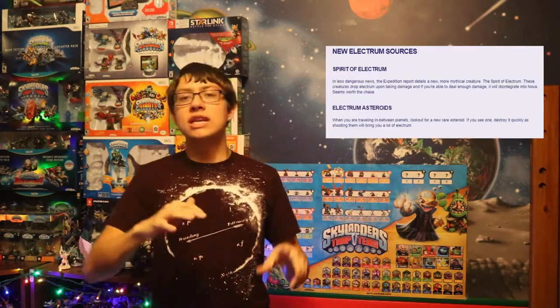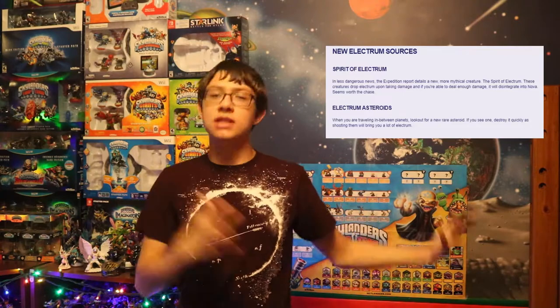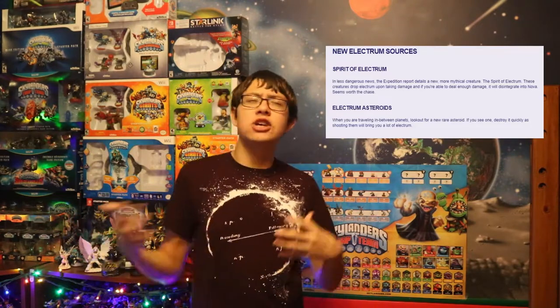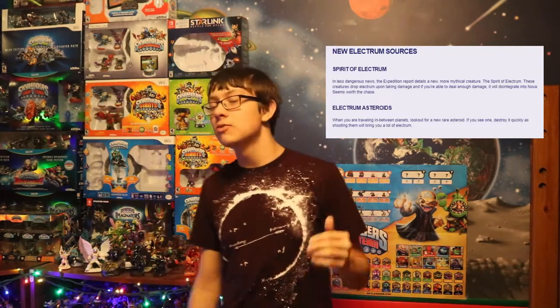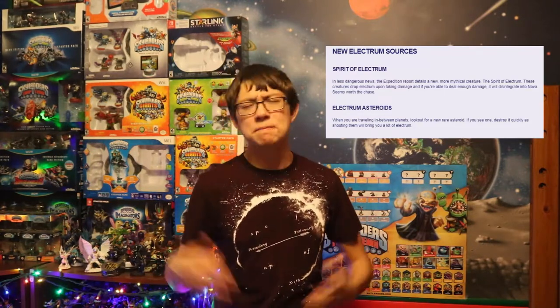The first new Electrum source is called a Spirit of Electrum — it's sort of a creature that roams around, and when you defeat it or shoot it, it basically drops Electrum. It's another new creature-type thing, but it's not actually hostile, so it's still a cool addition. Another new thing they've added is Electrum Asteroids, so now while you're sailing through hyperspace, you have a chance to find Electrum Asteroids, meaning you'll actually be able to pick up some money while floating through space. It does make sense there would be valuable asteroids out there in space, so I approve of this change as well — I approve of all the changes.